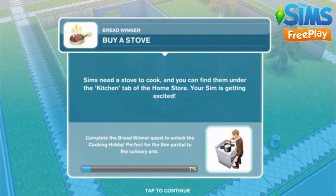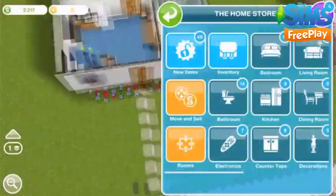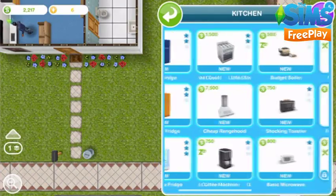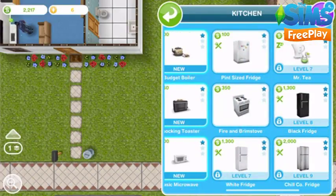Buy a stove. Click on the home store and click on the kitchen tab — there you'll be able to find a stove. I suggest you buy the Fire and Brim stove, as this costs 350 simoleons. You don't want to be spending all your simoleons on a high star-rated stove.